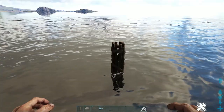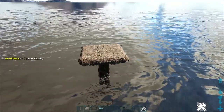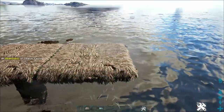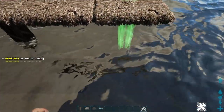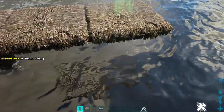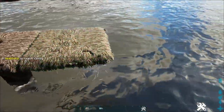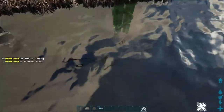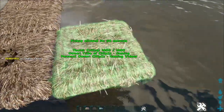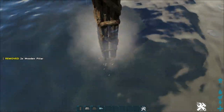Now that I have both pillars placed, the next thing we're going to do is put a thatch ceiling right here on top of this pillar. Once you have that, go ahead and put a row of seven total thatch ceilings across. Every other thatch ceiling you're going to have to build down with wood pillars. Once you have those seven placed, add two more ceilings out this way and place your pillars.